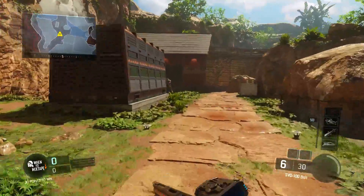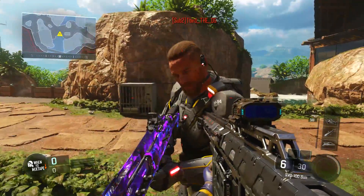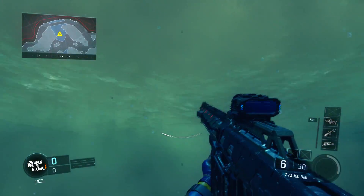This helps me out a lot in Search and Destroy, especially since there is a bomb over here. But this is going to allow you guys to sit inside the waterfall and not have it obscure your vision, and actually be able to look out of it with a thermal.